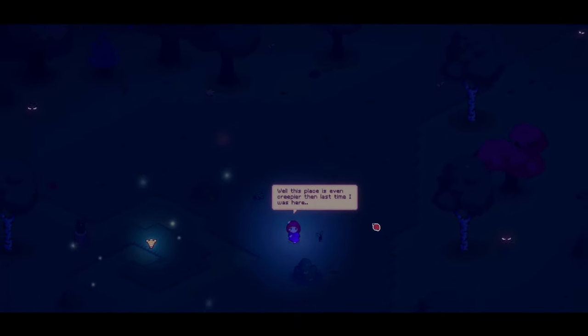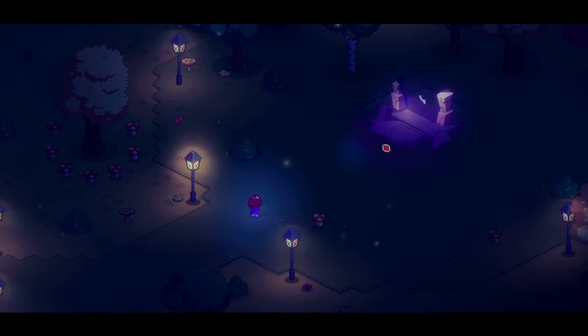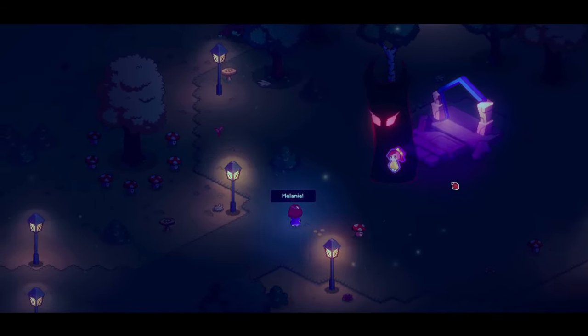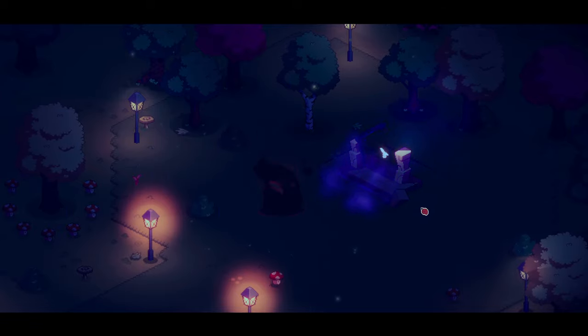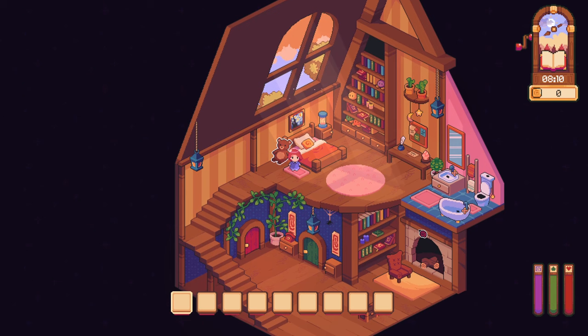This place is even creepier than last time I was here. Seeing ghosties — I love it. Oh, this belonged to her, so I know she's looking for her sister. This can't be real. Oh, that's her sister Melanie. 'Humans, so naive. Welcome to my domain, Lily.' So Melanie and Lily — it almost feels like they're twins. Oh, look at the art style. I love it so much.